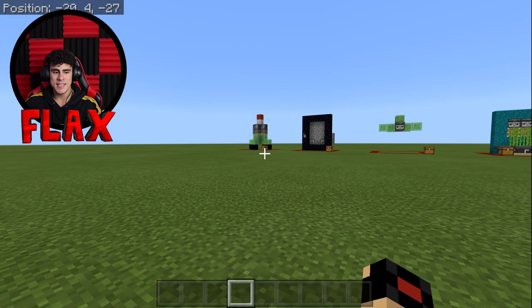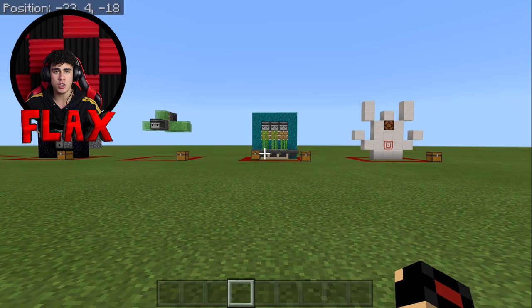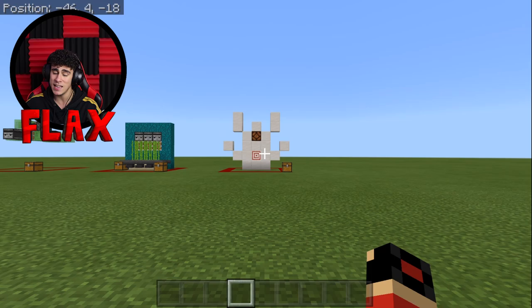We've got the rocket in Minecraft, we've also got an automatic portal, an airplane type thing, an automatic sugar farm, and we've also got this target block that works — and it's super insane.